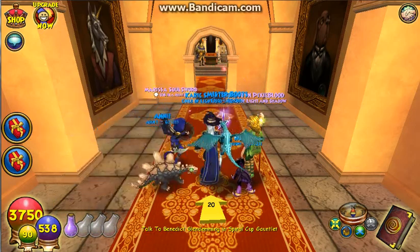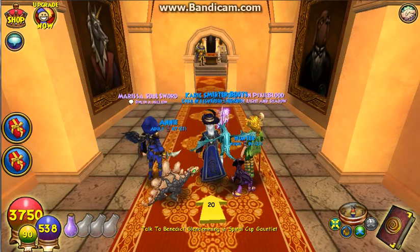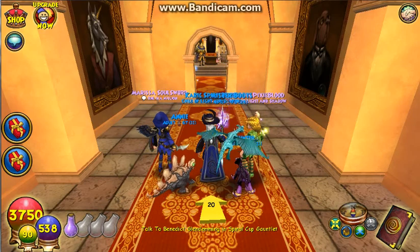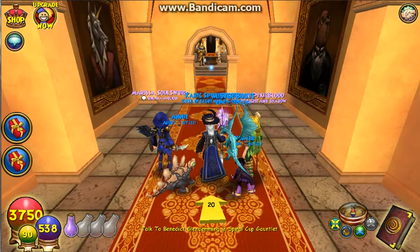Alright, we're recording. We're doing the spiral cut bundle. I have Marissa with me, my little sister, and I have my girl Roslyn. So we're going to take you guys through this joint. Let's do this.